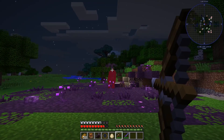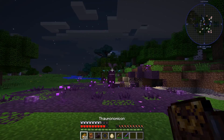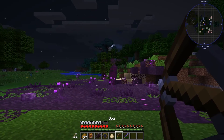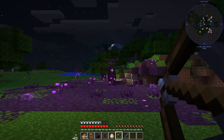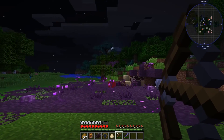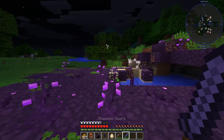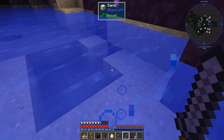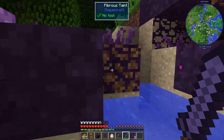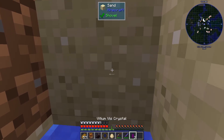You definitely want to kill these when you have the option, because they will keep spreading Flux in your environment and it will spread and destroy your base. The rest of this stuff is not too bad — it's really hard to break, but we should be able to get rid of it eventually.